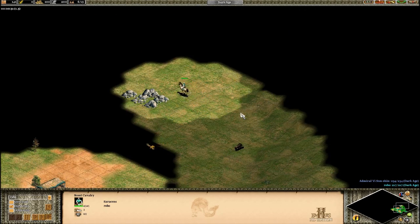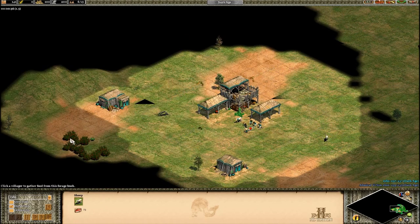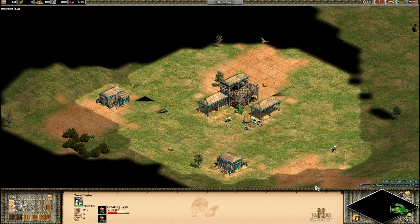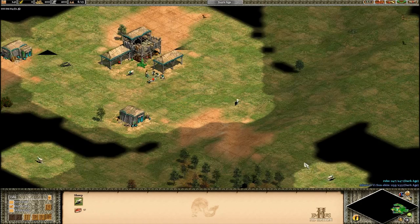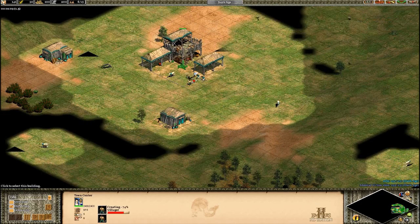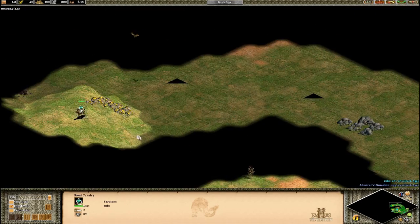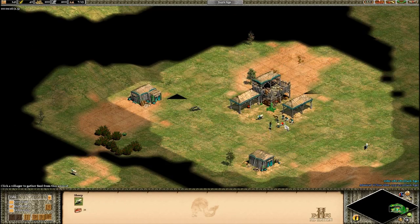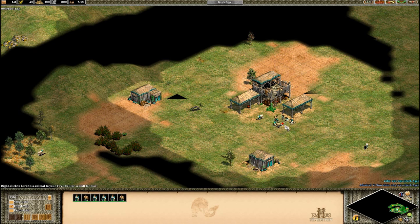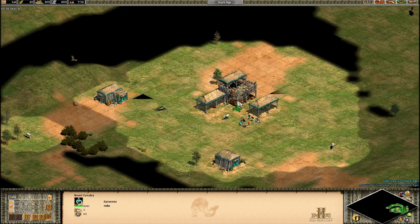I would not ever recommend this for a 1v1. At minimum you'd probably want to do a drush fast castle. Purely because you don't have any military units created until around the 17-minute mark, and even just two militia could really ruin the build order — like if they can keep you off gold for 30 or 40 seconds, that's going to slow you down by a good minute when you want to age up to castle age.